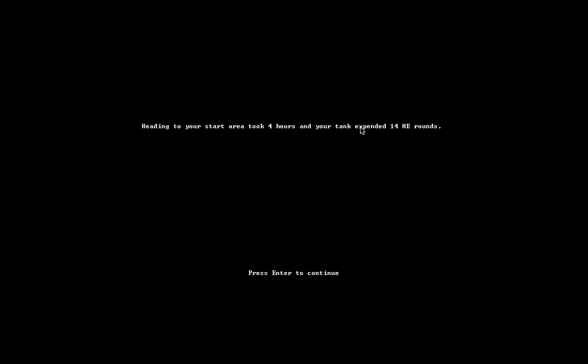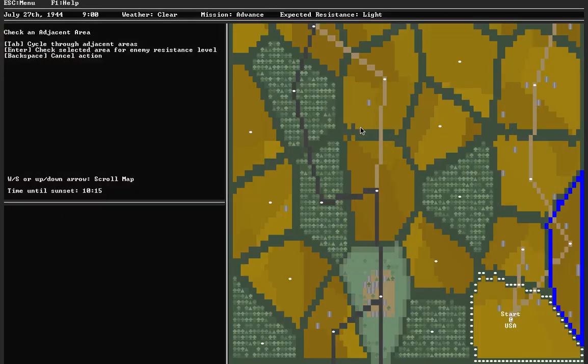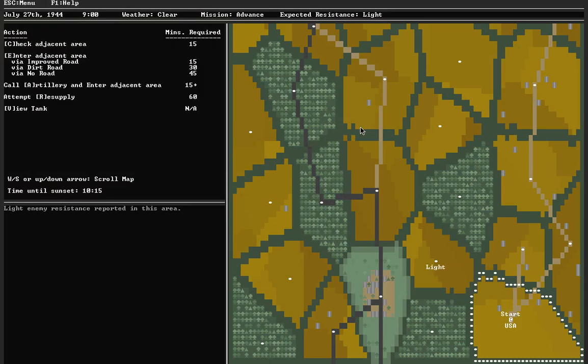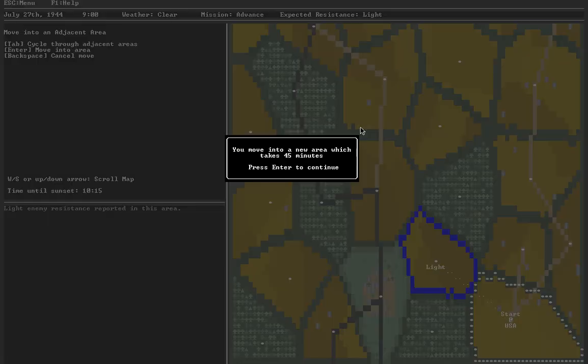Let's get to playing and see what we find. Here's my start area — light resistance. Now that I've got the EZ-8, I feel invincible and I'm just going to move around with abandon, feeling like I can take on anything the German defending forces throw at me.